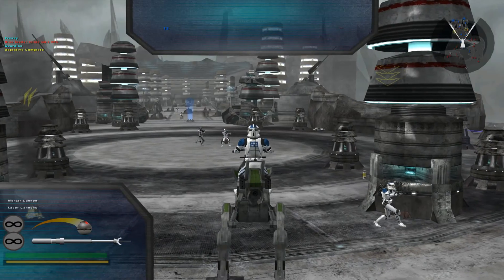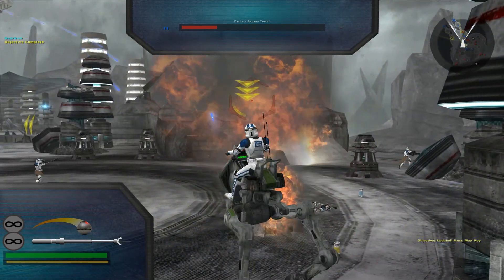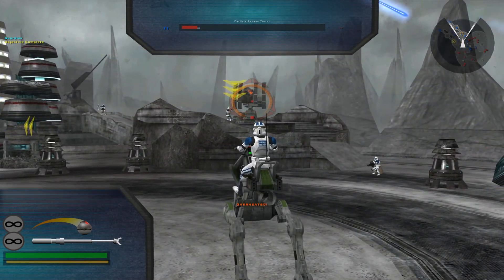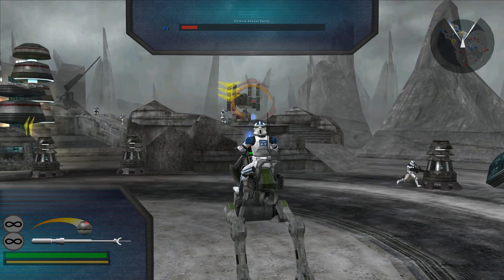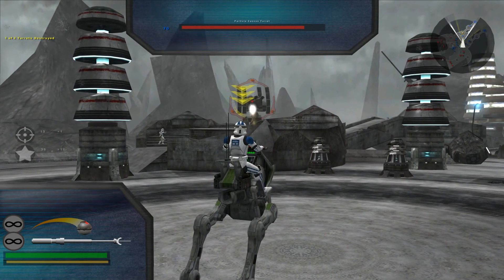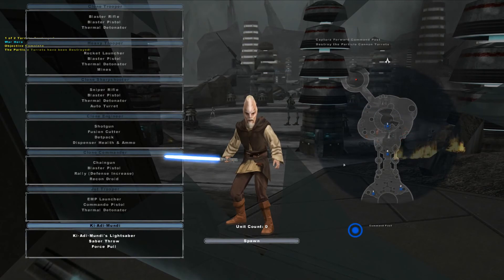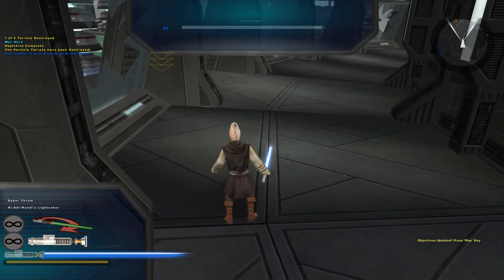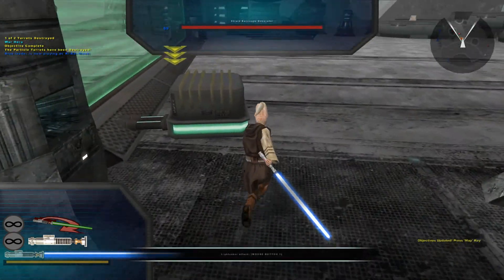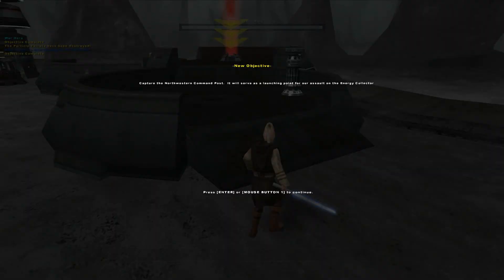Now we need to make some space for General Mundi to land. Take out those turrets and clear the deck. One more to go. Before we can begin our assault on the energy collector, we have to get past the shield barricade. Get behind the shield and take out the generator. Capture the CP — it'll serve as an excellent lookout point for our mission.